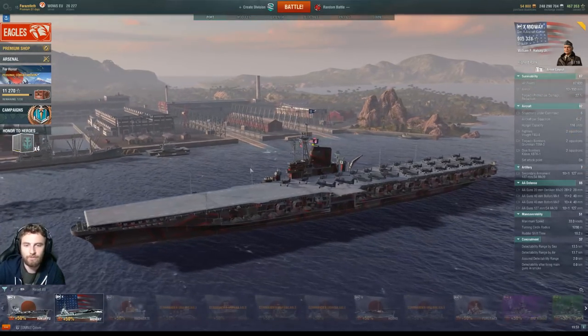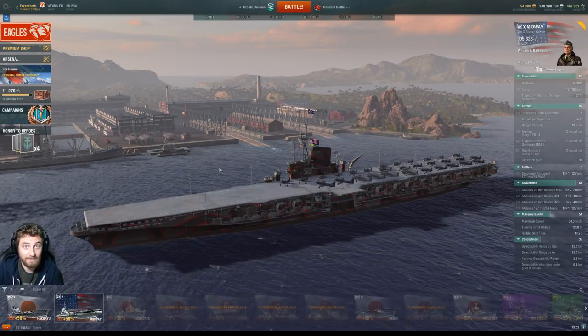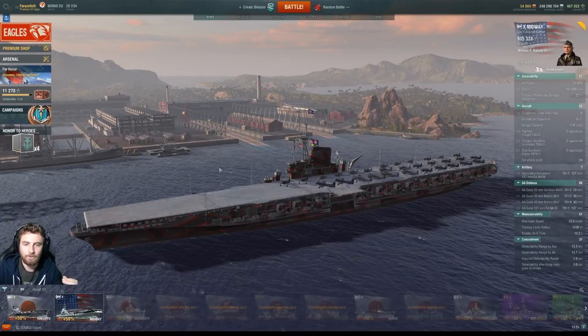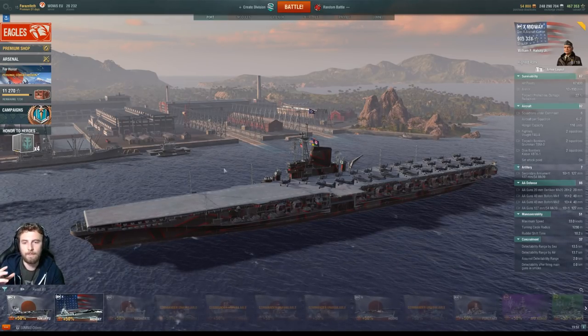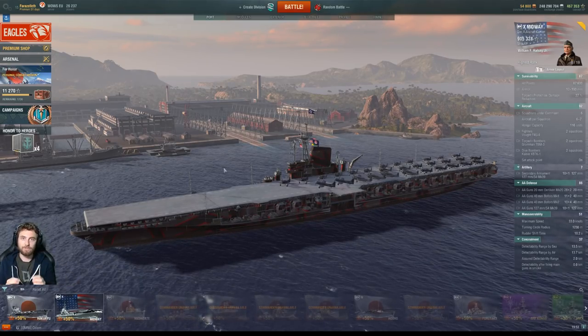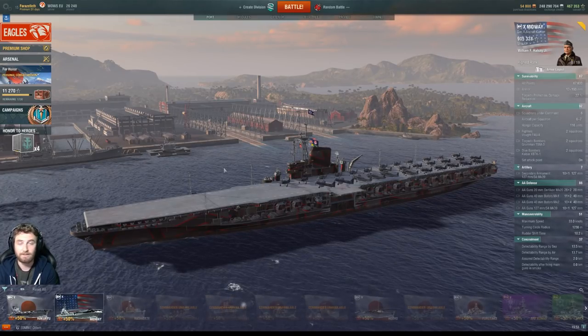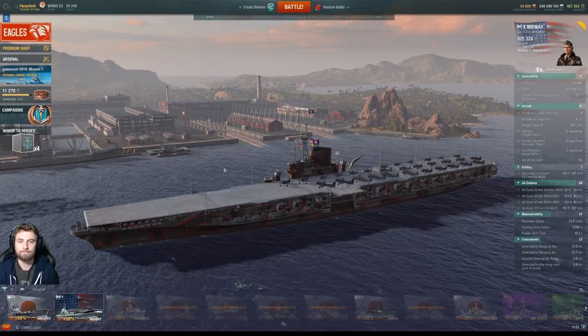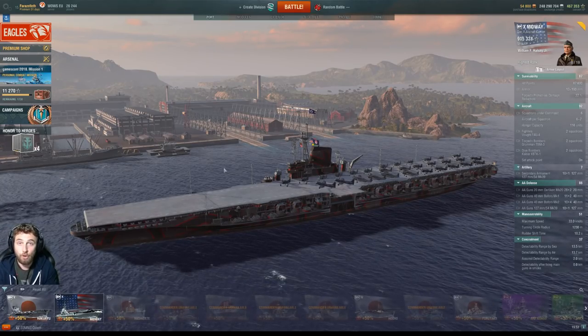The easiest way for me to do this, since the Ranked Season hasn't started, is to use a WoW's Tactics map. I'm going to showcase an example game and how you might be expected to play differently from standard. Because most people who have played tier 10 ships recently have been in clan battles that don't have a carrier, and most people who play in Ranked will not see a carrier.